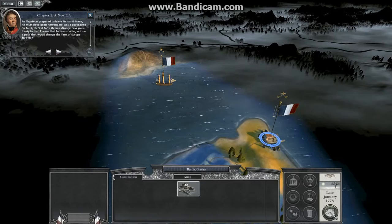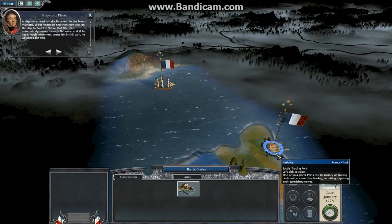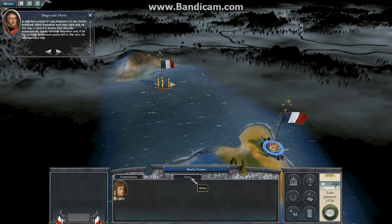A ship has arrived to take Napoleon to the French mainland. Select Napoleon and then right-click on the ship to board it. Notice that the ship automatically moves towards Napoleon. And if he has enough movement points left in this turn, he will board the ship.